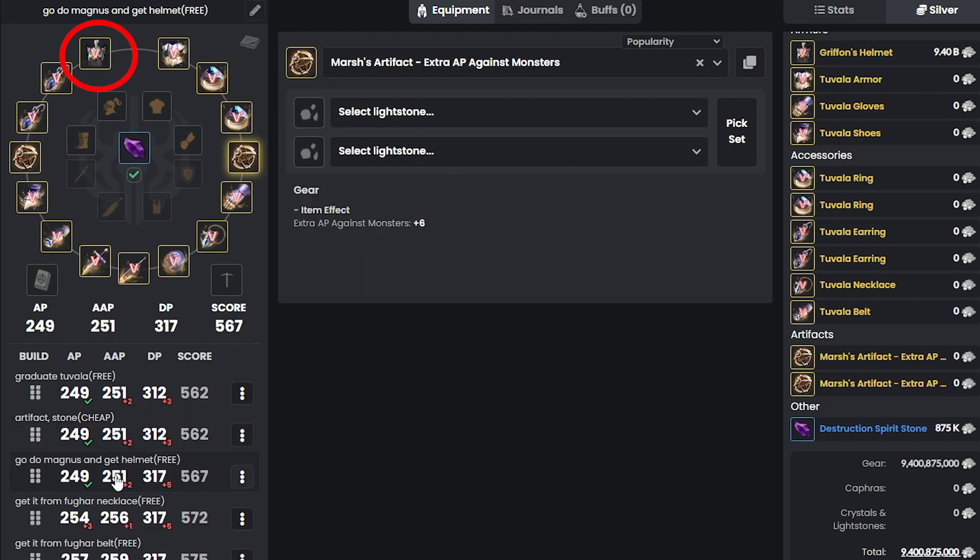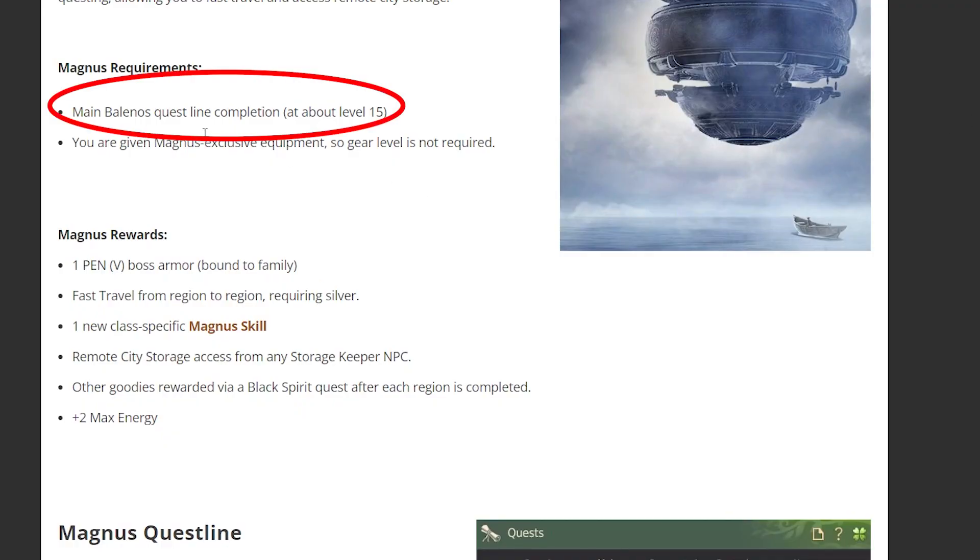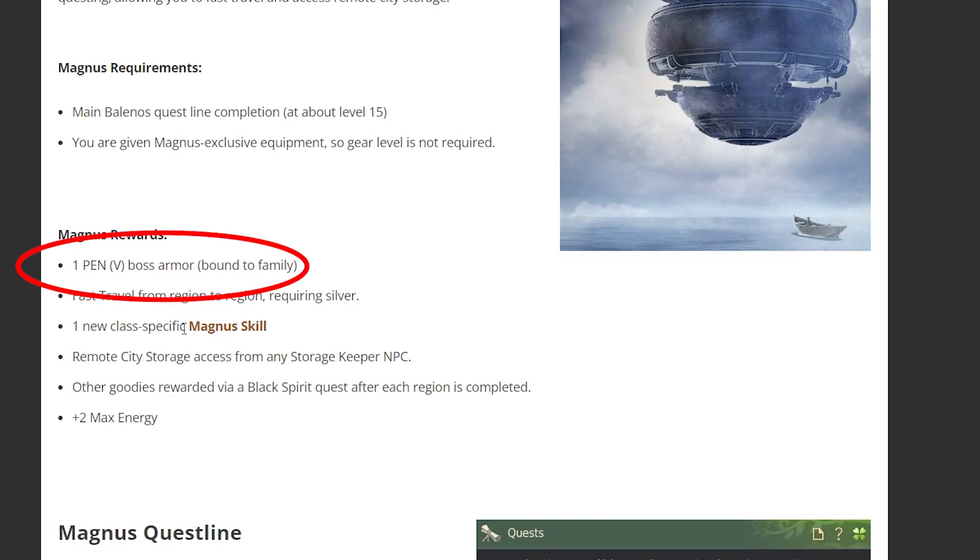After that, you guys want to do the Magnus Quest so you can gain one free PEN armor. Magnus requirements: you just need to have the main balance questline completion done and be about level 15. The main important reward is that you get one PEN boss armor and it's bound to family.